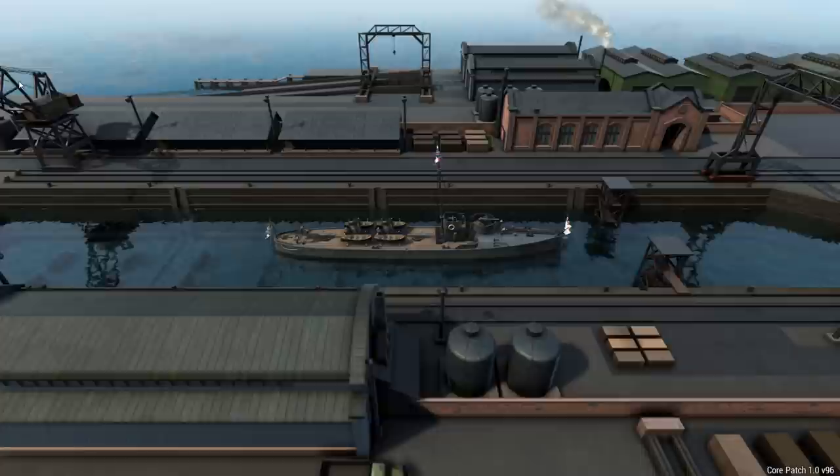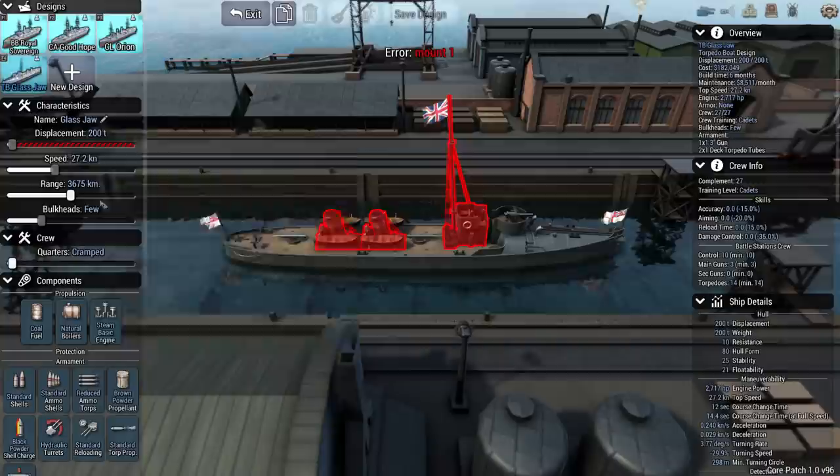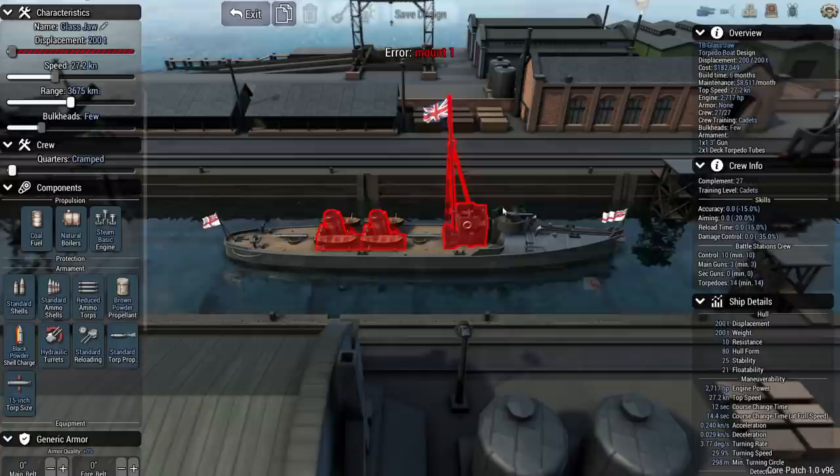Our torpedo boat is the Glass Jaw class — 200-ton displacement, 27.2 knots, a few bulkheads, and a range of 3,600 kilometers. She has two 15-inch torpedo tubes and a 3-inch gun in the front of the ship — a pretty decent gun, better than the German torpedo boat we built in our previous campaign. So those are our starting ships.